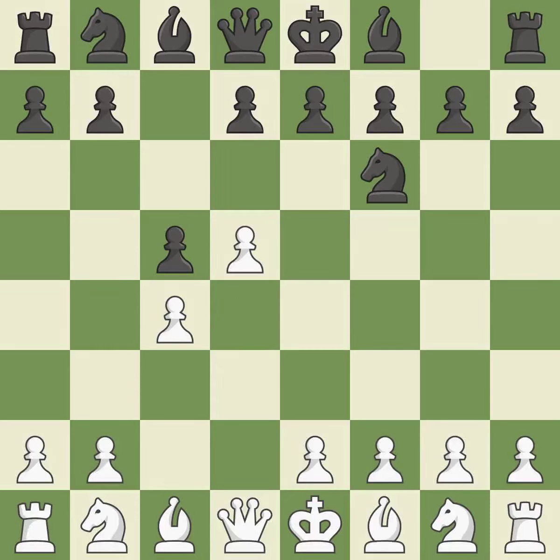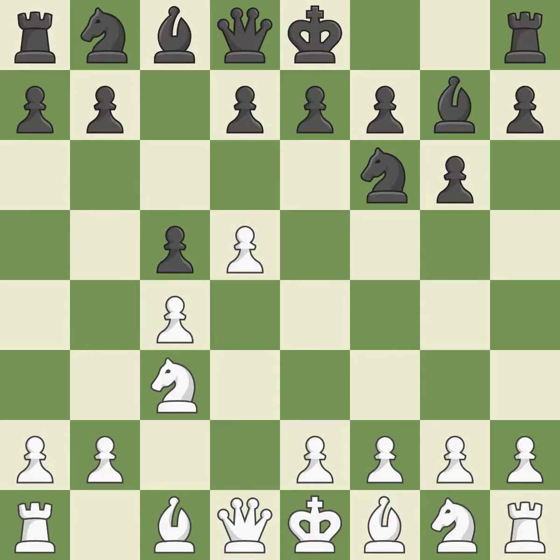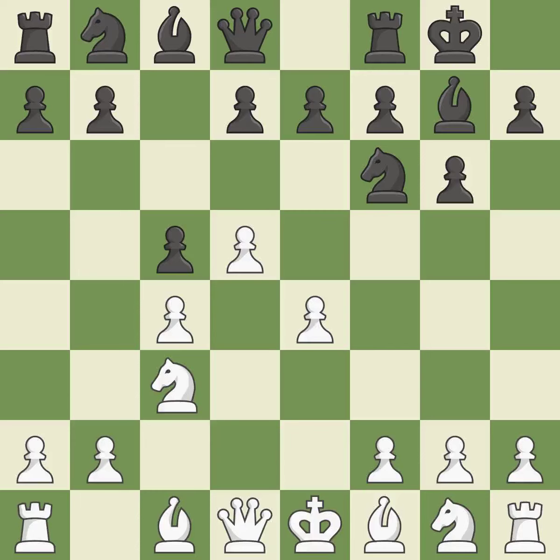D5 grabs more space in the center and prevents Black from trading the C Pawn for the White Center Pawn. The Bishop will be better off as a result of this. This develops a Knight from its starting square, activating it. As a result, the Bishop grows and gains flexibility on the long diagonal. Castling gets the King to a safer square, out of the center of the board, while also developing a Rook.